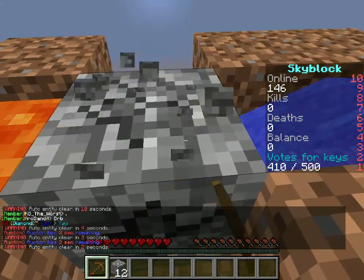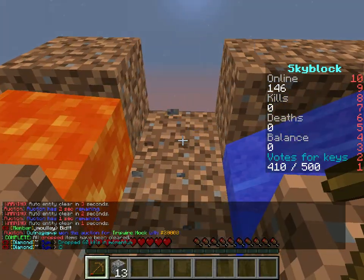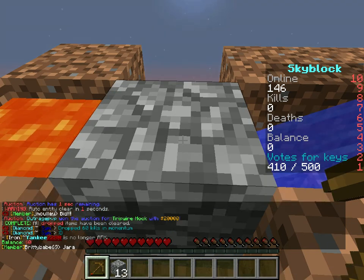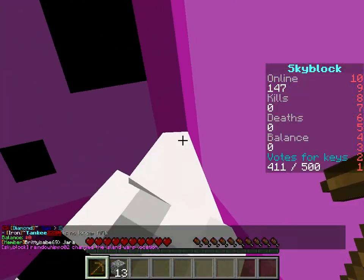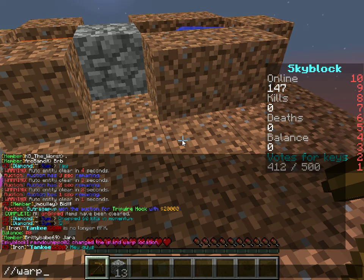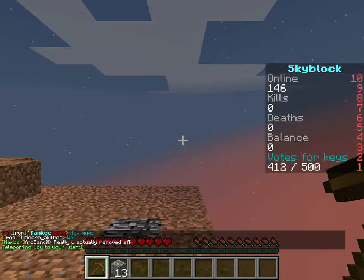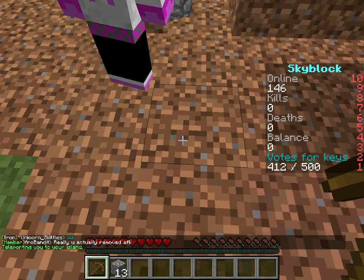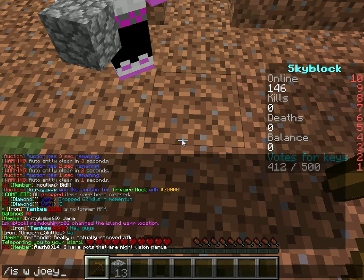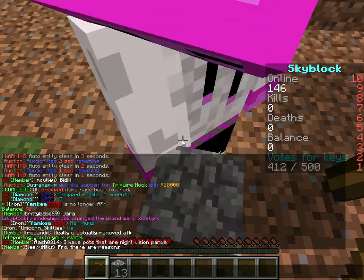I'm gonna have to make a spawn point right there. You might want to move your spawn point to right here. How do I do that? Alright, that's a set warp to our island. So if you guys see this video and join the server, what you need to do is type in the command slash w and then type in either joey shaw1997 or randohippo2 and you'll come to our island because I just set our warp to our island.